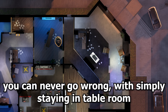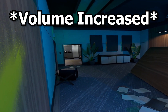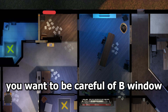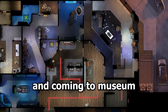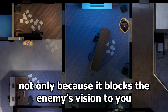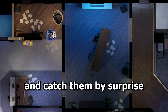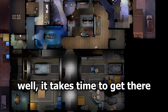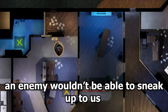If you're looking for something safer, you can never go wrong with simply staying in table room and listening to know if they break a door or a window. When you play here, be careful of B window since an enemy entering quickly can kill you instantly, as well as someone coming from blue stairs or rear house coming to museum. For B window I'd recommend putting a door blocker — not only does it block your enemy's vision to you and lets you hear if they enter, but it also gives you an option to push through and catch them by surprise. As for someone picking you from museum, as long as you fall back towards sight if you don't hear anything in the first 10 seconds, an enemy won't be able to sneak up and catch you off guard.